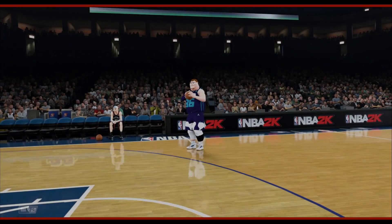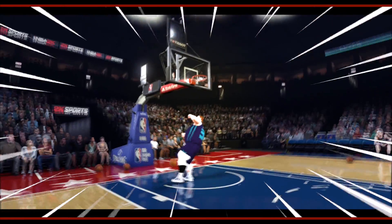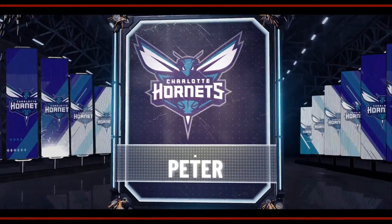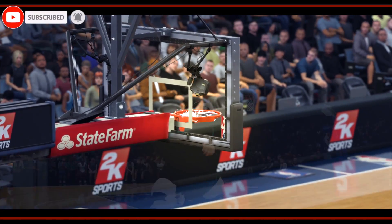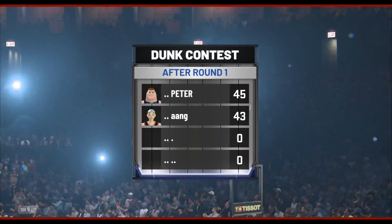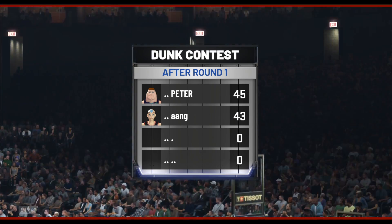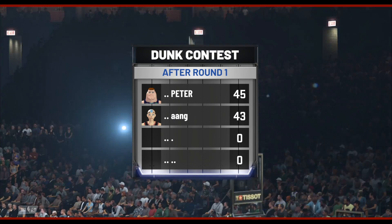Peter Griffin with his very first dunk of the contest — he is bursting out of his shorts, but he still goes for the East Bay 360. You love to see it. Peter finishes the first round with a 45, Aang with a 43. It's been very close every single round, but we're gonna see who pulls away.